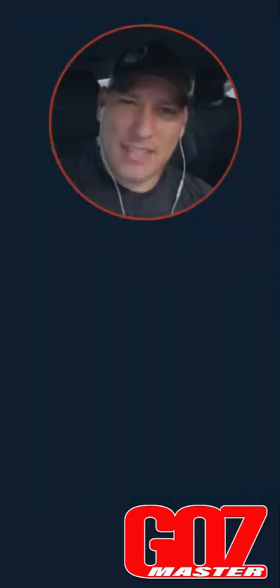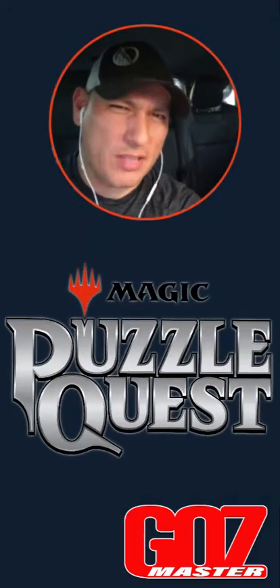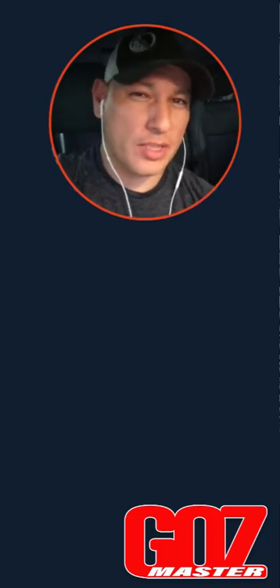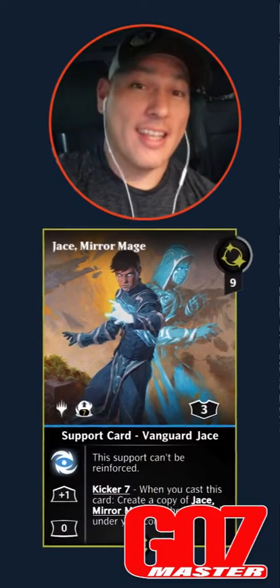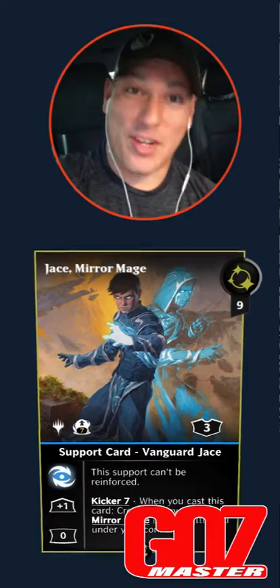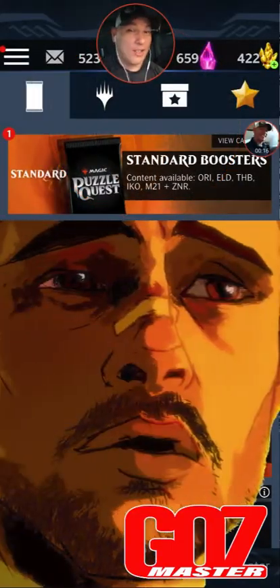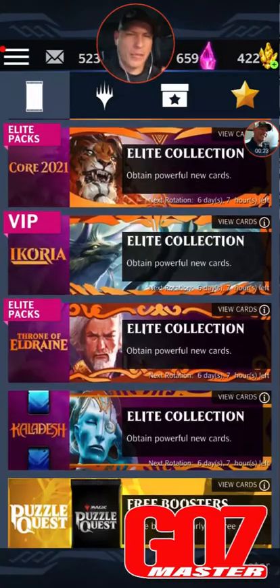What's up nerds, Goss Master here with another Magic Puzzle Quest. Today's quest we're gonna open some packs, and I'm gonna show you something really special — Jace Mirror Mage. Oh my gosh, this card is amazing. But before we get to that, let's play a little game I like to call 'Oh, What's in the Box.'